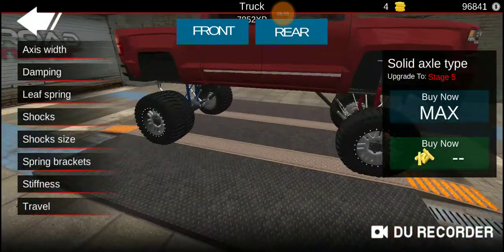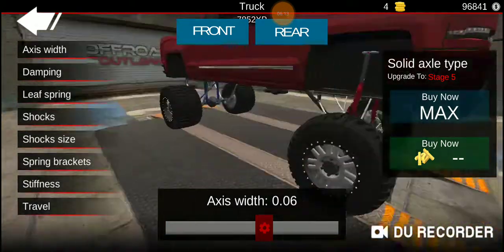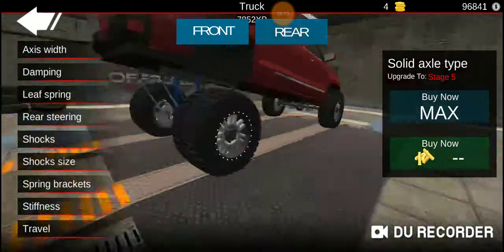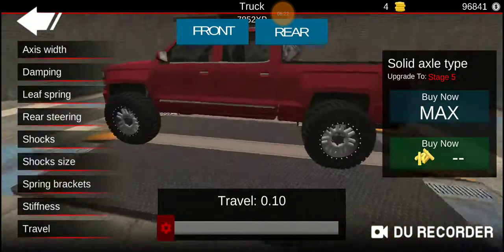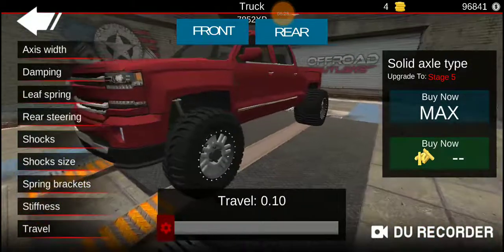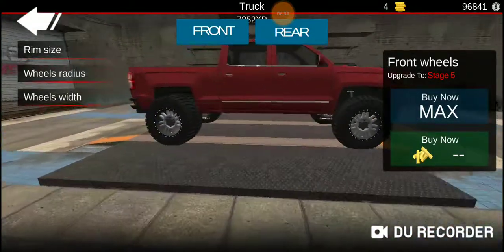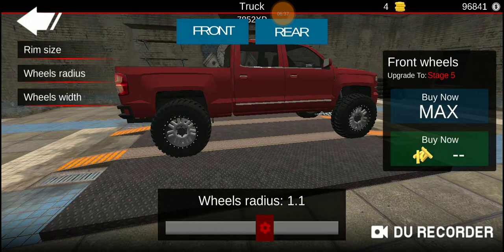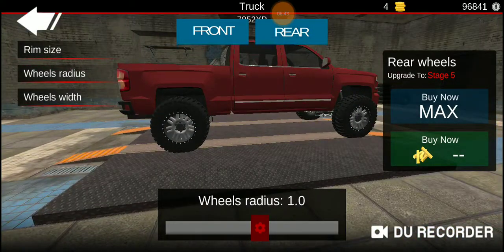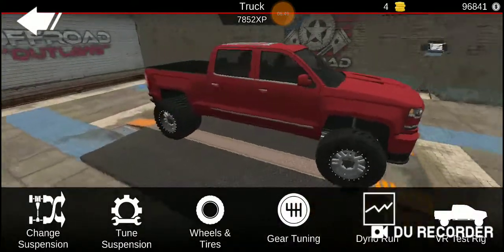Now we can go to suspension. We can take the travel down as much as we want — going all the way down to 0. We need to go back and make the front wheel and back wheel a little smaller so there's clearance. Front going down to 1, rear going down to 1, so there's clearance. Everything else looks okay.